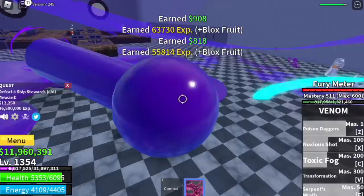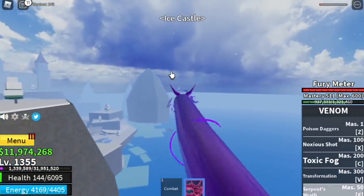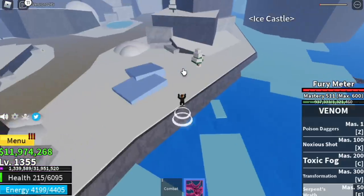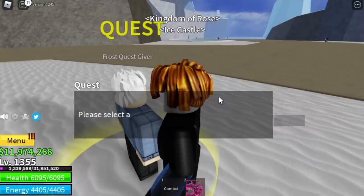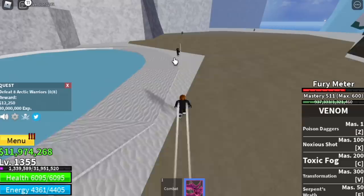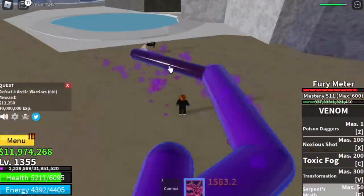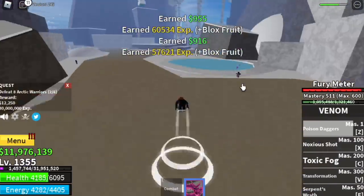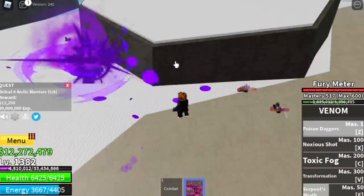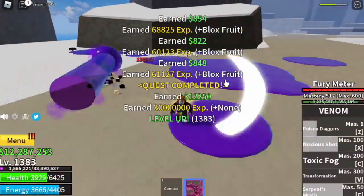After reaching 1,350, we can now go to the ice castle — I think this is the second to the last island. We're gonna skip the snow lurkers and focus on the Arctic warriors at 1,350. You need to defeat 8, so lure 4, make sure to lure them properly. Damage them with your Serpent's Wrath and finish them with your Poison Dagger or Noxious Shot. You can also use your Toxic Fog. Two sets to finish one quest. The goal here is to reach level 1,425.